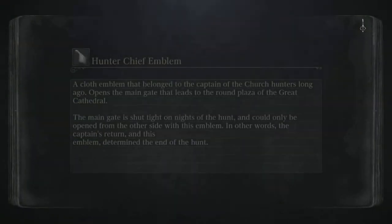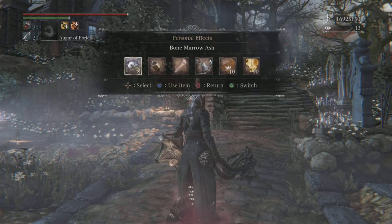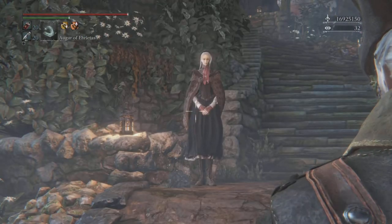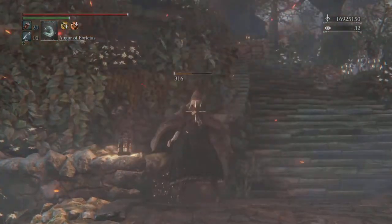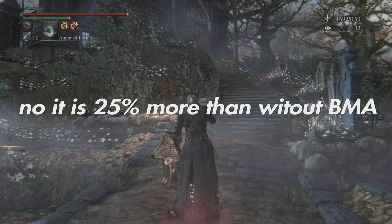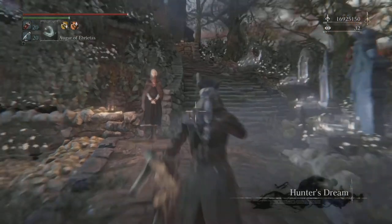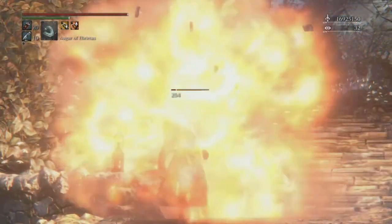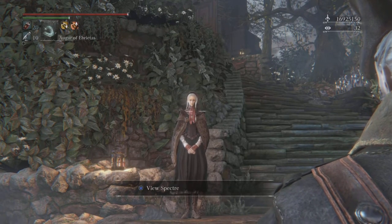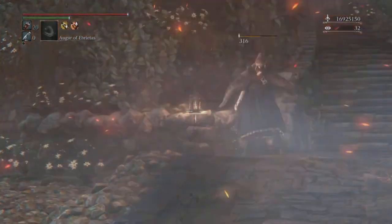As opposed to the church cannon, whose damage is 100% from the explosion, which will be modified entirely by BMA. Shooting straight at the face gives 316, up from 254, and shooting on the side also gives 316 — confirming the church cannon's entire damage pool is boosted by bone marrow ash.